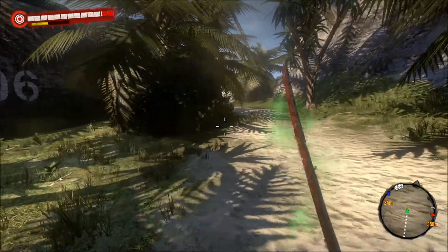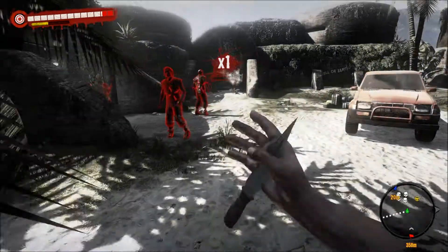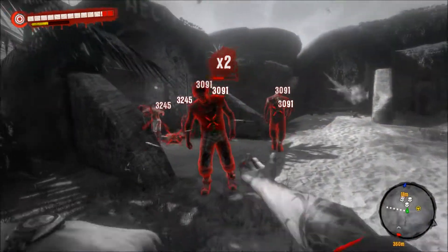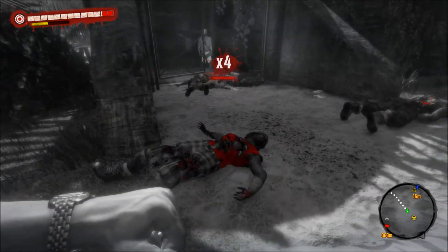I'm just going to head there and then there should be a bunch of zombies there waiting for me — and there is. So what I'm going to do is use my melee and start slicing the crap out of them all. After I did that, we're going to go out times 4.